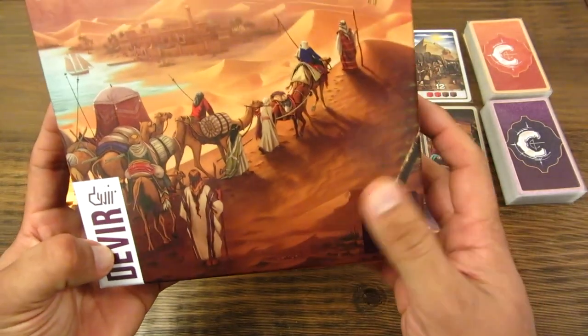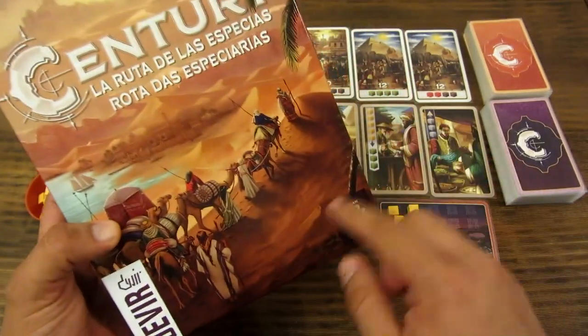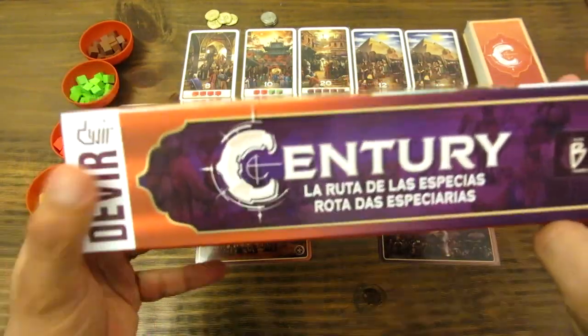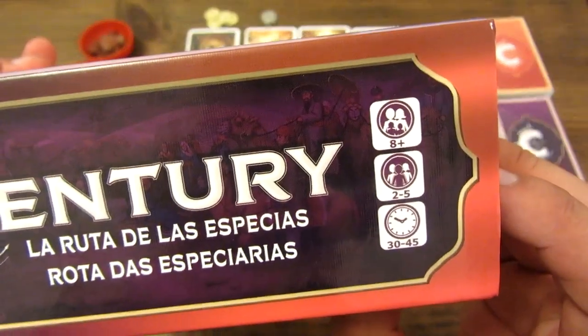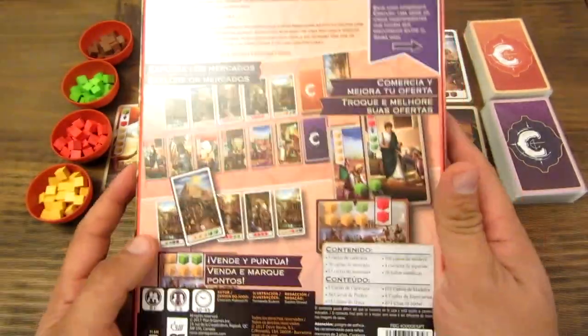Aquí está Plan B Games, la editorial que lo sacó inicialmente, que es una editorial que se formó con la gente de Zetaman, cuando fueron comprados por Asmodee. Acá los datos sobre la edad mínima, número de jugadores y el tiempo promedio, y aquí el detalle del juego.